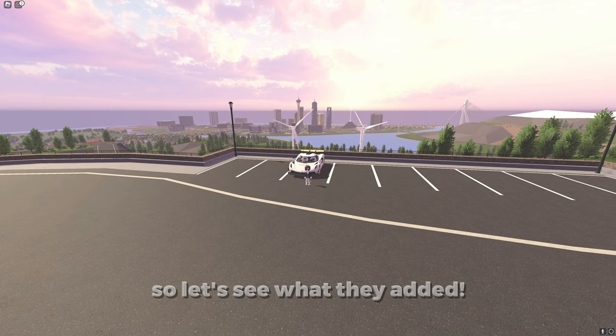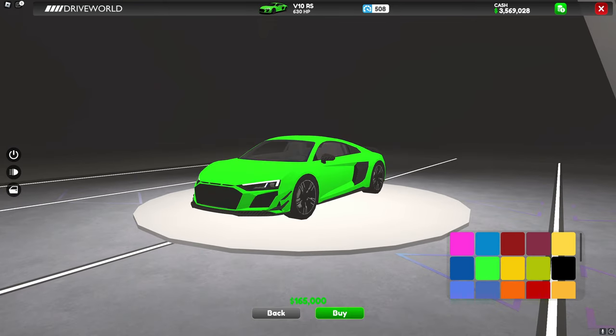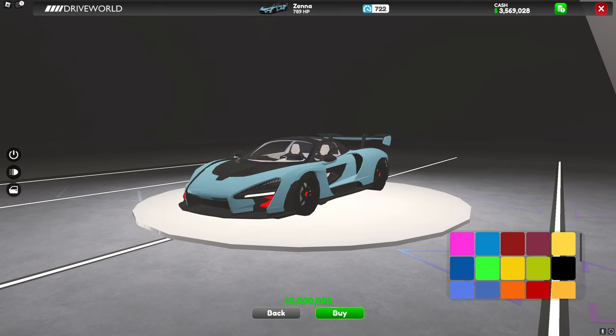DriveWorld has just updated, so let's see what they added. To start off, they added the Rotary, the Buck, the V10 RS, and the V10 LMS. But the best car is the Xena — I'll get to this car in a little bit.